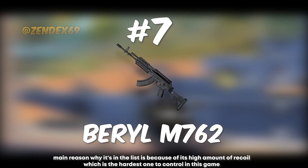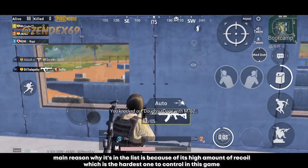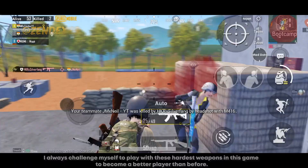Number 7 is the Beryl M762. The main reason it's on this list is because of its high recoil, which is the hardest to control in this game. If you can manage to control the recoil of the Beryl, then you can easily control the recoil of any weapon in this game — and that makes you a better player. I always challenge myself to play with the hardest weapons to become a better player.